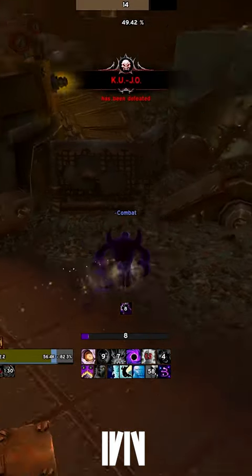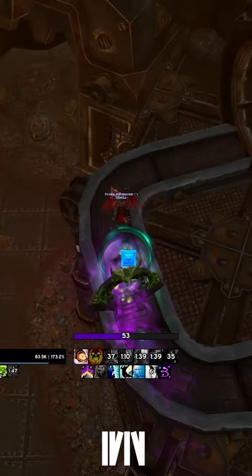If you've done Mechagon Workshop during Season 4 of Shadowlands, you're probably familiar with this conveyor belt parkour puzzle after Cujo. If you're a warrior or your group has a warlock, you can simply skip past it.